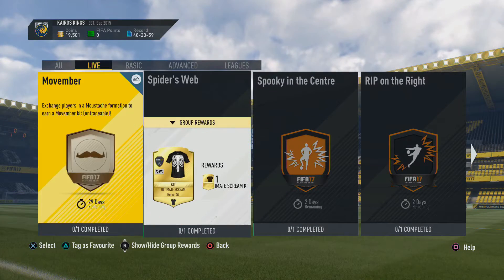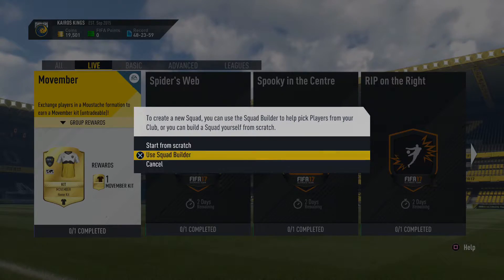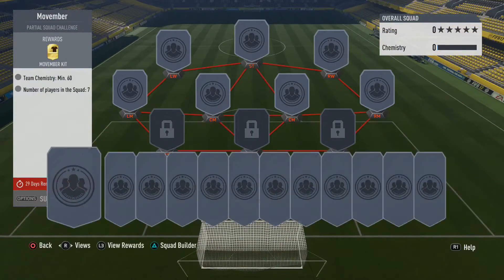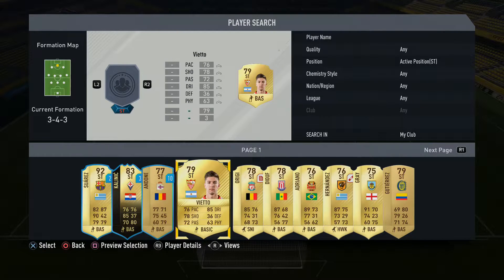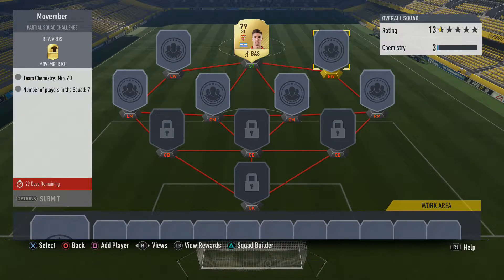What is up guys and welcome to another episode of FIFA 17 Ultimate Team. We're on a road to a million coins and it's a BPL team builder. It's the first of November so we're doing another squad building challenge, and I think this is probably gonna be one of the easiest, quickest, and cheapest ones.